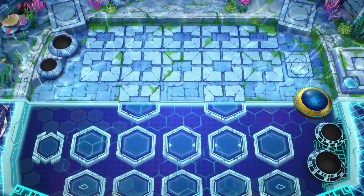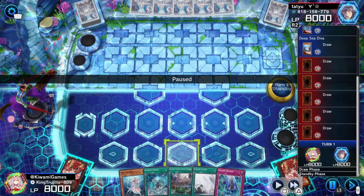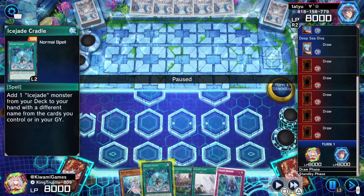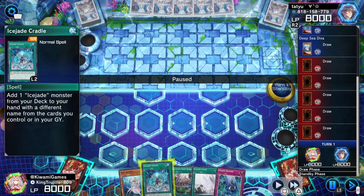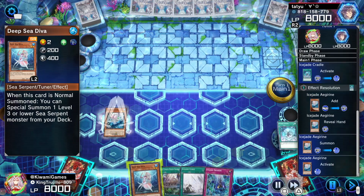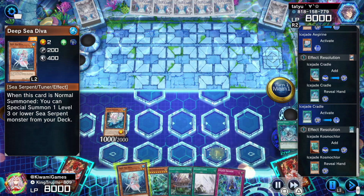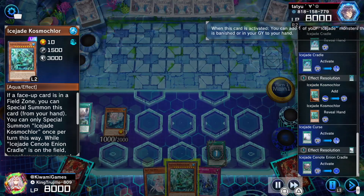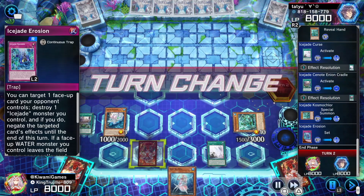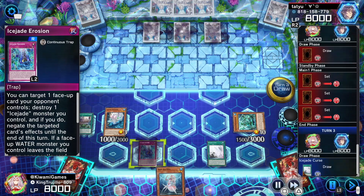Welcome to game number one — our hand is looking extra spicy. We have the field spell and the Curse, two out of three cards needed for our lock. We have the Cradle, which is not once per turn, so it lets us search for Agrin, then search another Cradle to get Cosmochlor. We activate Curse, activate the field spell, special summon Cosmochlor — the trifecta is complete. We also have Erosion, so our opponent is kind of stuck right now.